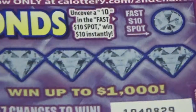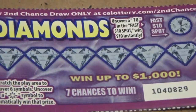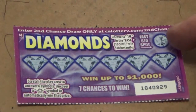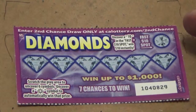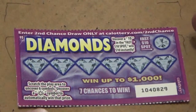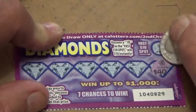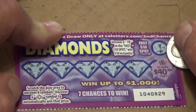We have not played this game yet because they were out in the machine the last time we played. It looks like there's a ten dollar spot here, which we'll save for last — uncover a ten in the fast spot and you win ten dollars instantly. We need to scratch the play area to uncover six symbols; uncover a star symbol to automatically win that prize. I'm not exactly sure what we're looking for — it looks like maybe the star. That says clover to me. It looks like a star, but it's not.